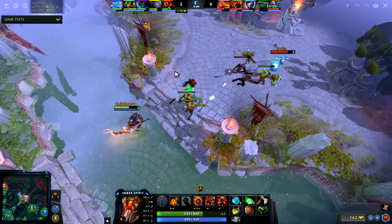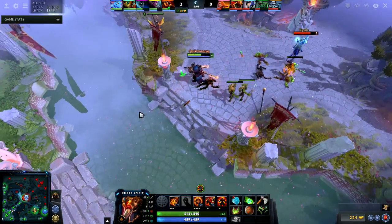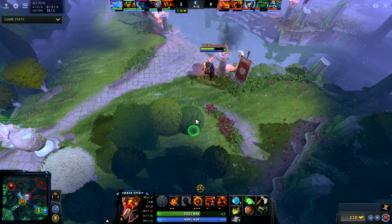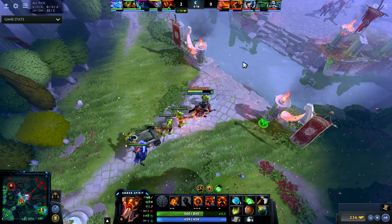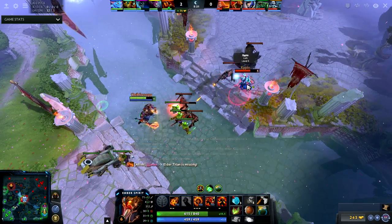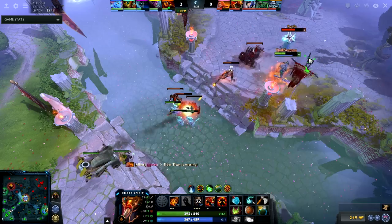Having that ward at the bottom rune and at the top rune that I have really makes it so that I can't get ganked easily and I can just play aggressive. Here you see me eat a Tango instead of using the Bottle. Now I switch to a Raindrop because of the magic damage, and I'm going to play really aggressive here.